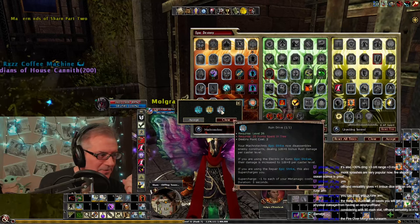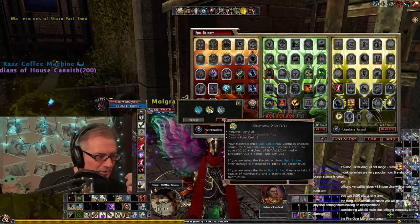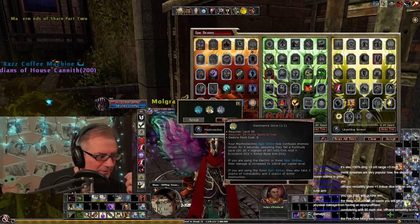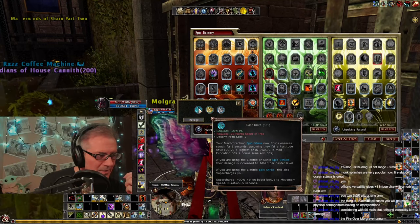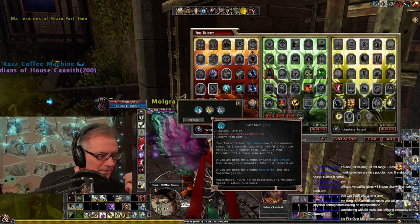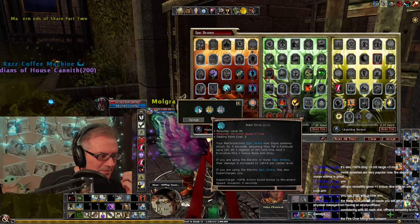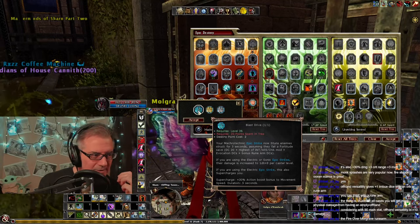This will boost the Epic Strike even more. So Rust Damage, Evocation - that will stack vulnerability. This is Electric or Sonic. Supercharges it. 30% Action Boost to Speed, and it stuns. Alright, we'll try that one.